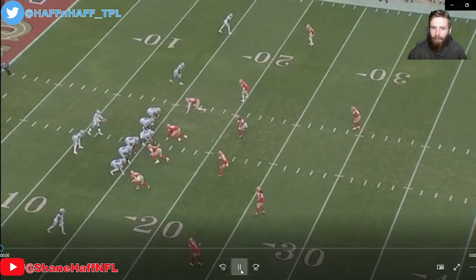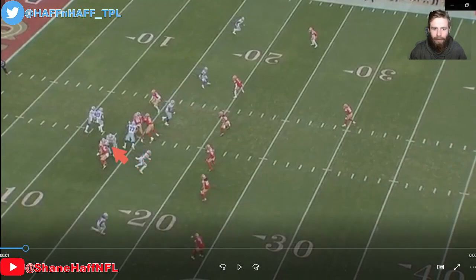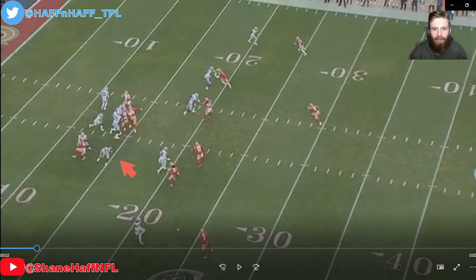We snap the ball and we see the defensive end stands up — he's not coming at Dak. We've got a puller coming through the hole right here, and somebody else coming through the hole here. Look at this room that Dak has to keep this ball and run, except he doesn't. If Dak keeps this ball, he's got two blockers in front, he's got two linebackers, and he's got yardage he can run. Dak should have kept this ball.